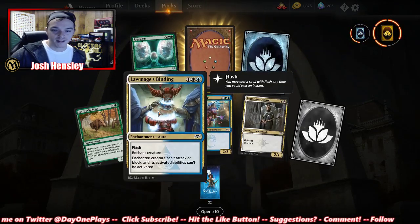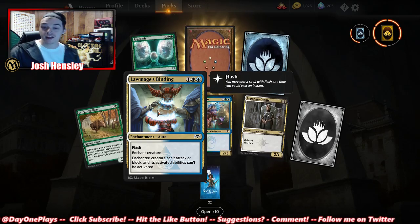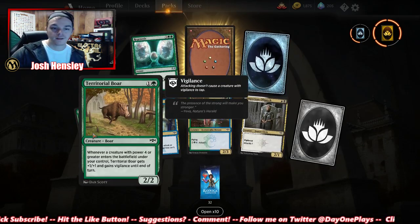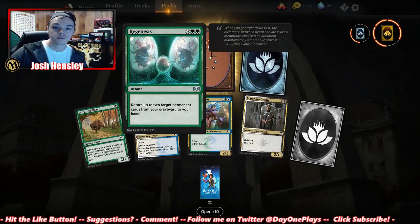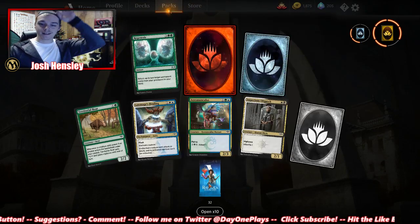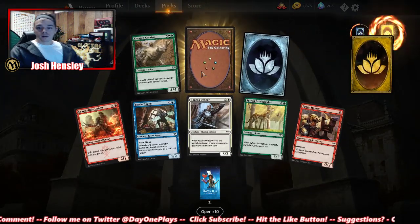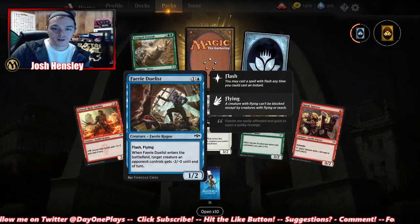Mages' Binding — enchant creature, it can't attack or block, and its activated abilities can't be activated. We got a common and uncommon wild card, a Territorial Boar, Regenesis — and a mythic wild card. Excellent, that's actually really good. Another rare wild card, an uncommon wild card.